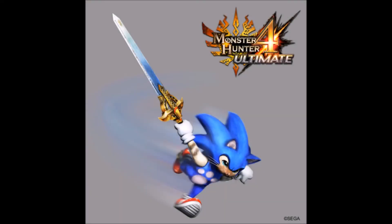There will be Sonic the Hedgehog armor for Felines in Monster Hunter 4 Ultimate, as well as a guild card based on Green Hill Zone. Felines can also be equipped with Sonic's sword Caliburn, which debuted in Sonic and the Black Knight. Capcom unveiled that these Sonic crossover additions will be in the North American and European releases of the title when it launches early next year.